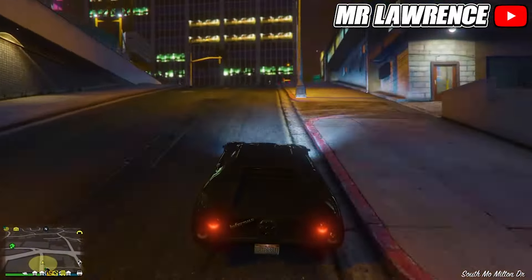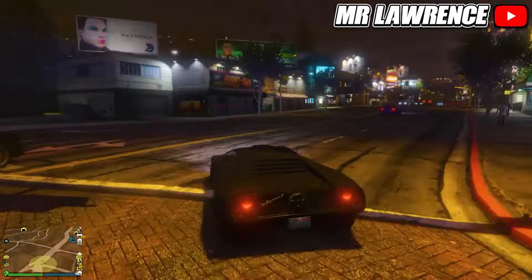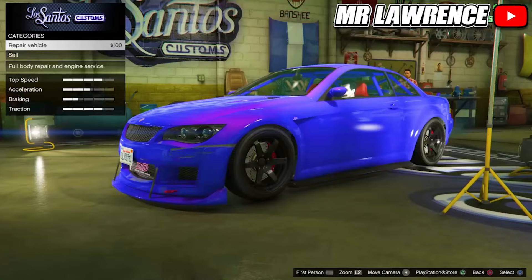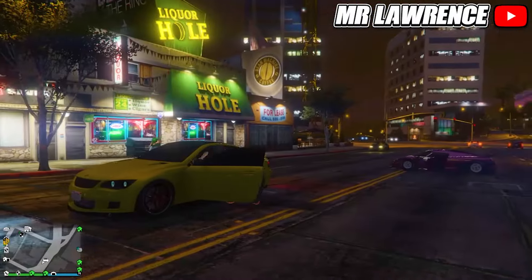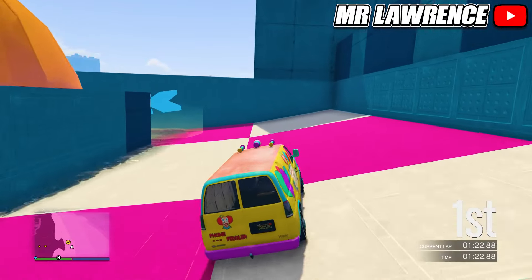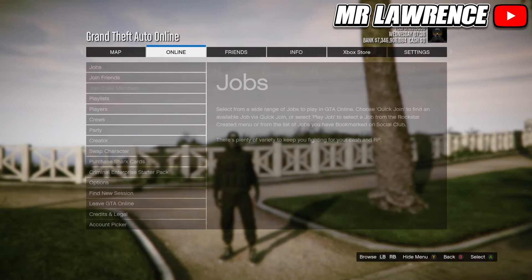The next rare car is the Sentinel XS. Make your way over to this location on the map with any car — I recommend driving a high-end vehicle so it will spawn faster. You will just need to drive around the block between 10pm and 2am. Keep driving until you either see a purple modded car or a yellow-greenish version. You can sell this car for $17,000 or store it to your garage. The yellow-greenish version sells for almost $15,000.